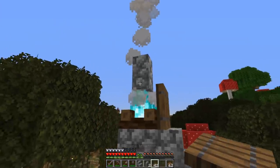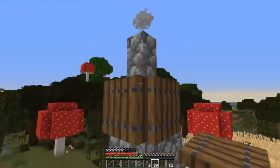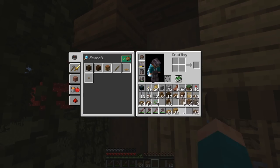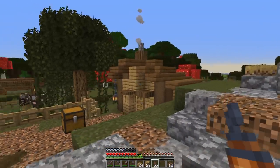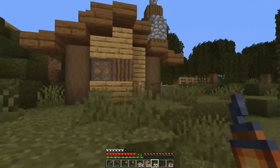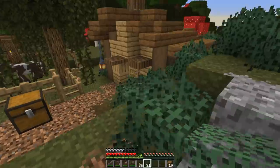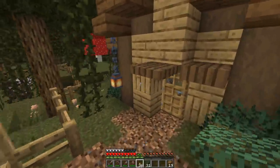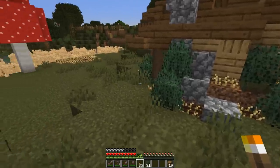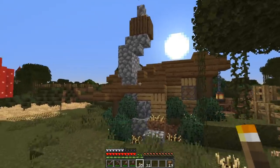Adding stairs to the chimney to raise it up, then adding the soul fire campfire with a cobblestone wall on top and bringing the surrounding details in to hide it — this place is really starting to look like one I would not want to live in unless I had to. Adding a chain with a lantern hanging off it gives it even more character. I really like this one — oak planks are something I never use but they're such a cool block.